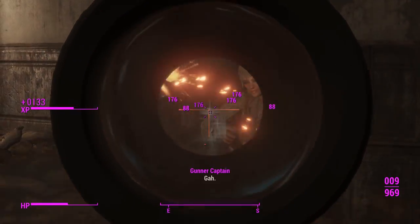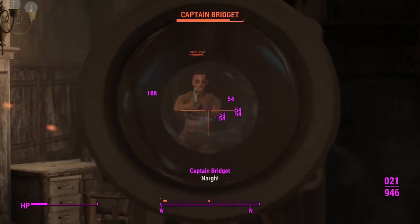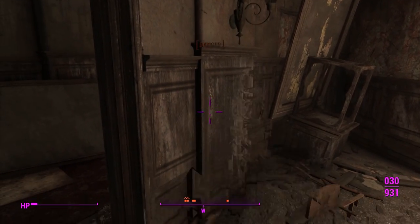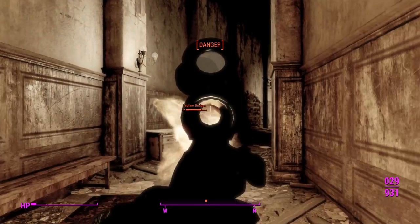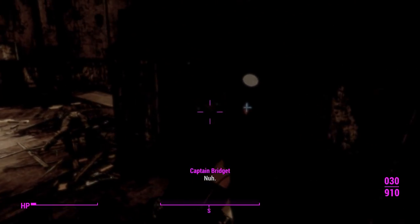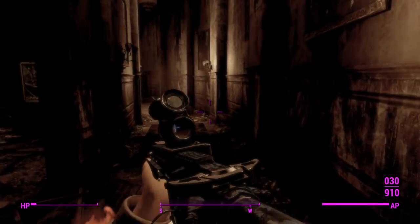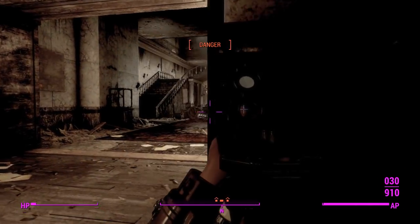I'm a little bit too close to be using an ACOG, but I can zero in on the head kind of easily. Captain Bridget, stop shooting me — I'm going to die in a second. Nerd Rage time! Hopefully she doesn't shoot me again. She's reloading — that's a good sign. We've got bugger all health left, but we can survive this. The chameleon adaptation is making it very invisible right now.